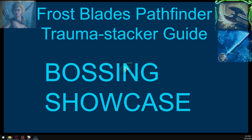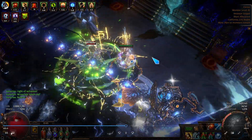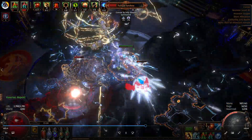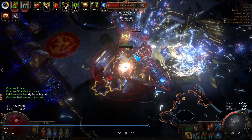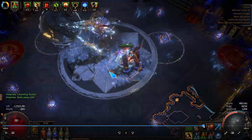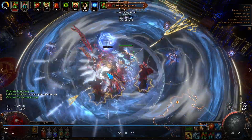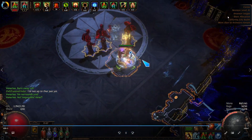I'll show you a clip from Uber Cortex here. In this phase, there's so much going on in this fight, but you can tank it all. I was kind of purposely trying to stay in the middle of everything and see if I would die, but I just couldn't die. Uber boss viable for sure. Here's the final phase — you can see the damage again. Pretty good. 85 Cortex. So very good at bossing, very, very tanky at bossing.